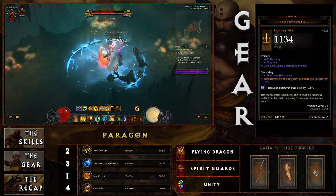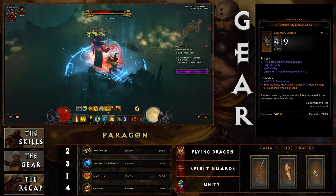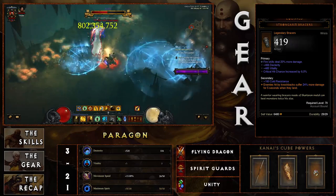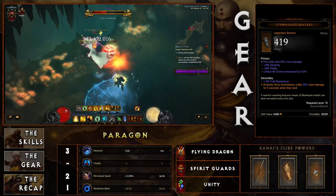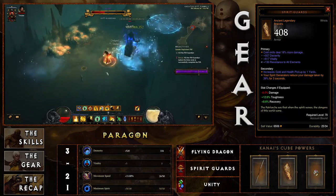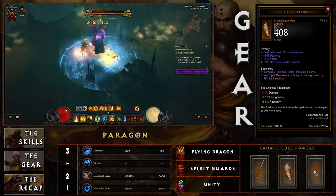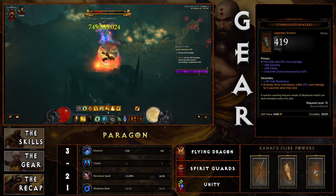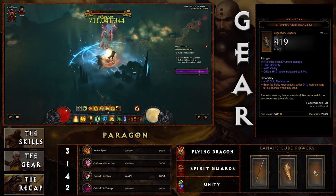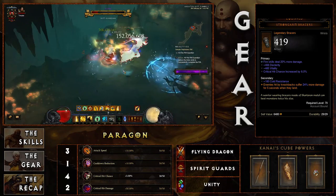Strong Arm Bracers are a great choice since you'll use Cyclone Strike frequently and the knockback damage bonus amplifies that further — make sure to roll fire skill damage and crit hit chance on them. Alternatively, if you have a well-rolled pair of Spirit Guards that reduce damage taken by 40 percent for three seconds, those are great to equip. However, if your Spirit Guards aren't well-rolled, put them in Kanai's Cube for the max 40 percent reduction regardless of roll.